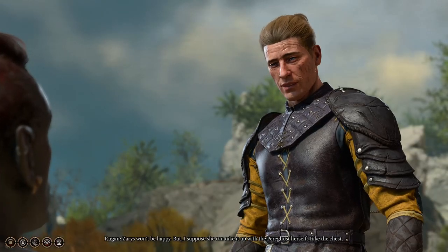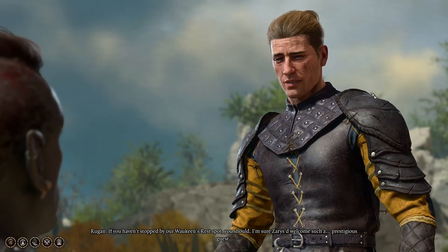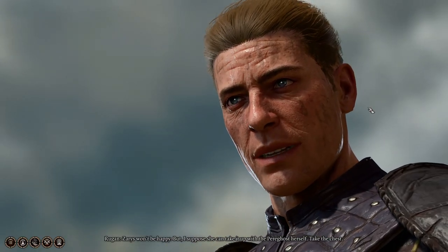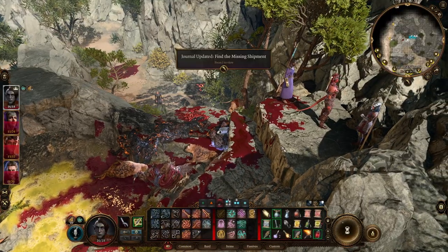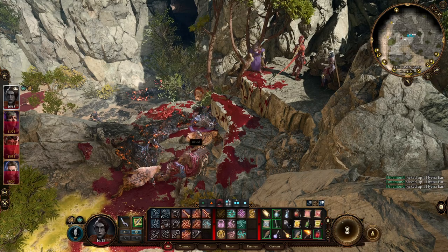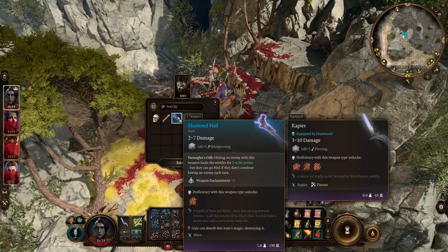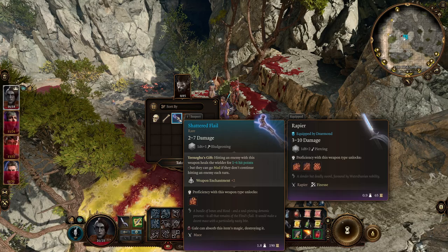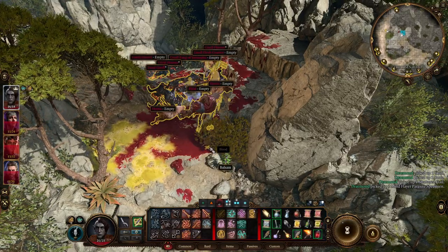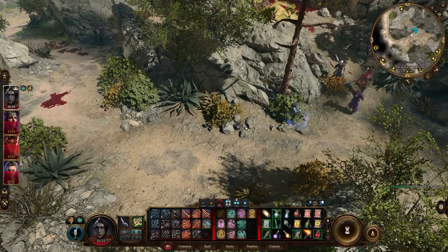Xarus won't be happy, but I suppose you can take it up with the Peragost. Take the chest — interesting. If you haven't stopped by our Waukeen's Rest spot, you should. I'm sure Xarus would welcome such a prestigious guest. Okay, let's first off get everything. Shattered flail — hitting the enemy with this weapon heals the wielder for 1d6 points, but they go mad if they don't continue hitting an enemy each turn. And a mine — I'll take that.